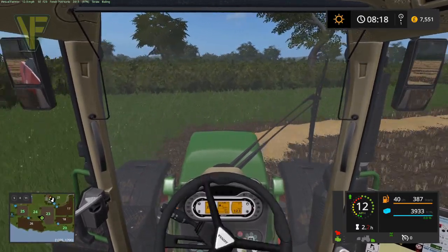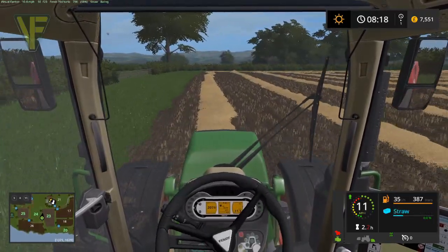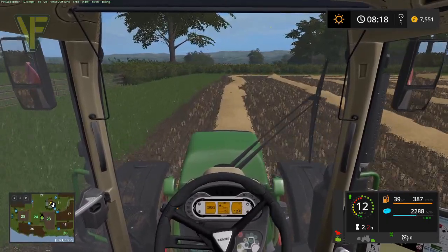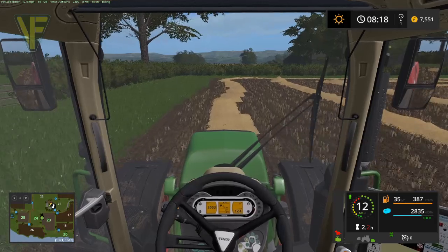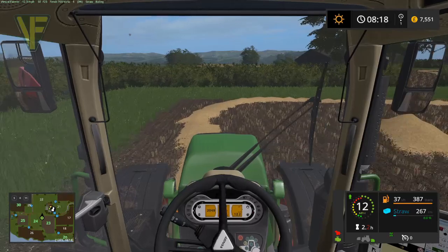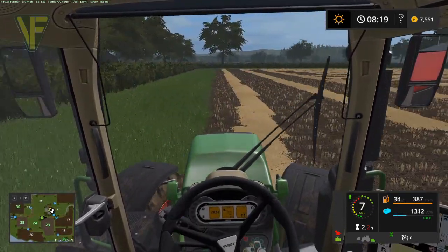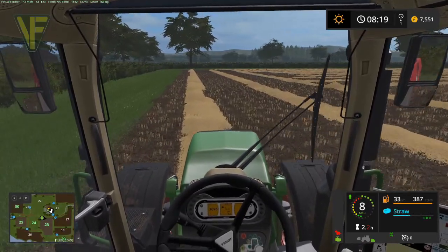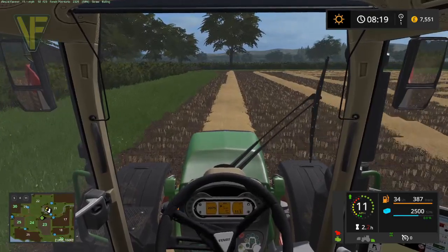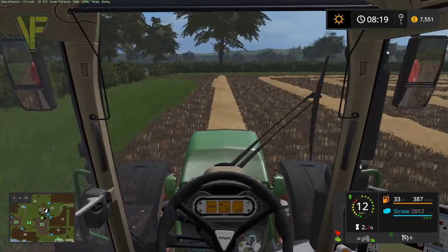Baling I find much, much easier from in the cab. It makes for a much easier way to do it — you just point the nose of your tractor down the swath. And if you're using a square baler or a rectangular baler like this, it tends to be that you can just keep going because it just spits them out the back and just works really nicely.